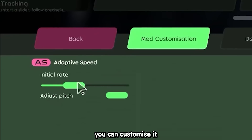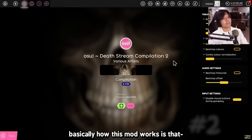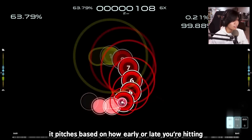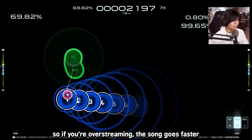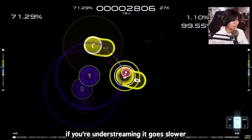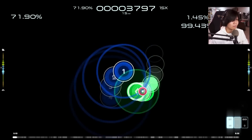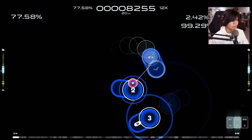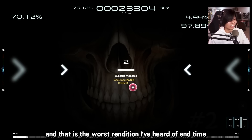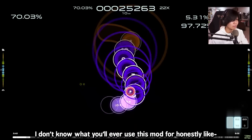Adaptive Speed is a weird one — you can customize it. Basically, how this mod works is that it pitches based on how early or late you're hitting. So if you're over-streaming, the song goes faster. If you're under-streaming, it goes slower. And that is the worst rendition I've heard of any song. I don't know why you would ever use this mod honestly.